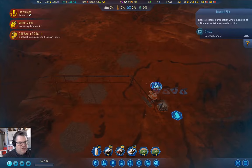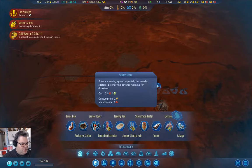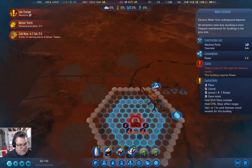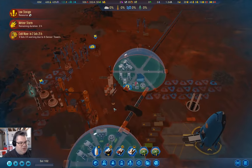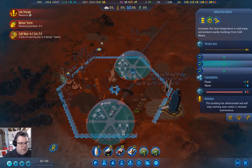I want a second water extractor over here, just so we don't end up with a deficit. So I'm going to queue that up right while I'm thinking about it. Water extractor — yes, we can put it here. That should be good there. We definitely don't want to run out of water during the cold wave that's coming — that will be a critical element and we want to keep that running.